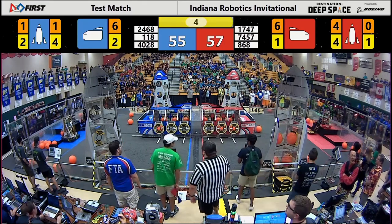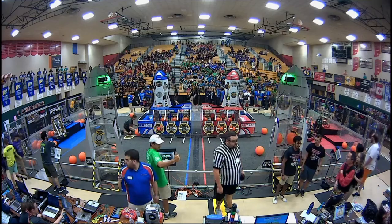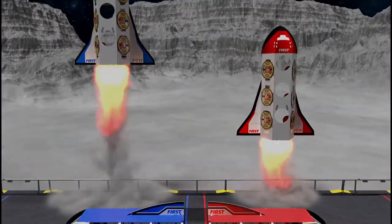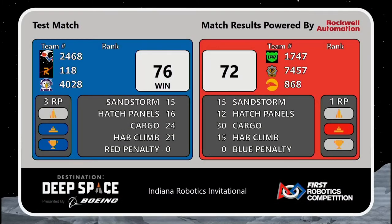All three blue alliance robots on the hab levels. 148 getting a level 2 and level 3, and the scores are going up. It's your blue alliance with a four-point difference! 148 wins twice and moves on. Not a single penalty point — count me surprised.